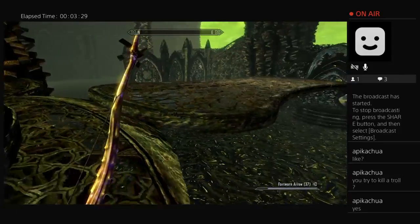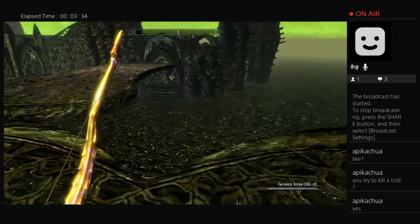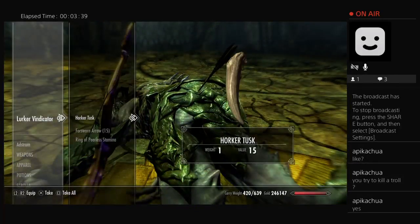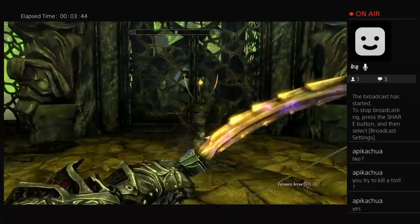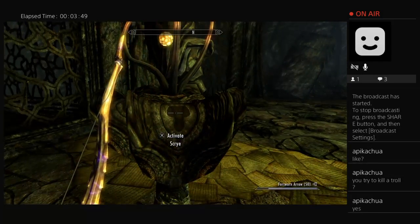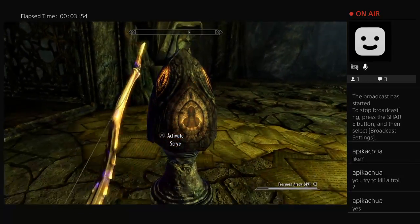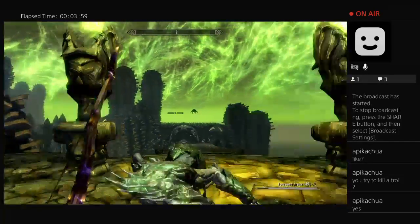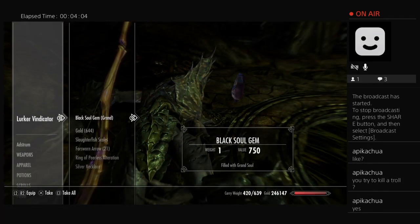I'm learning a bit about the game's coding without meaning to. The bridges can be soul trapped technically, or at least have the hue that appears around them when you do that. Hold on, can this thing also have that happen? Apparently any moving item can be soul trapped like that, getting that blue hue around it. I don't think a bridge will work.